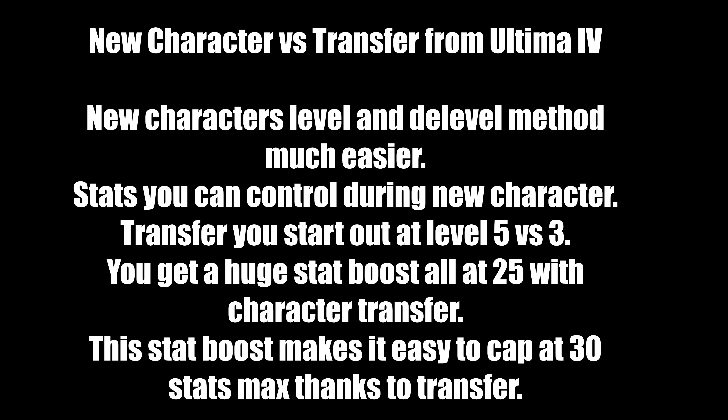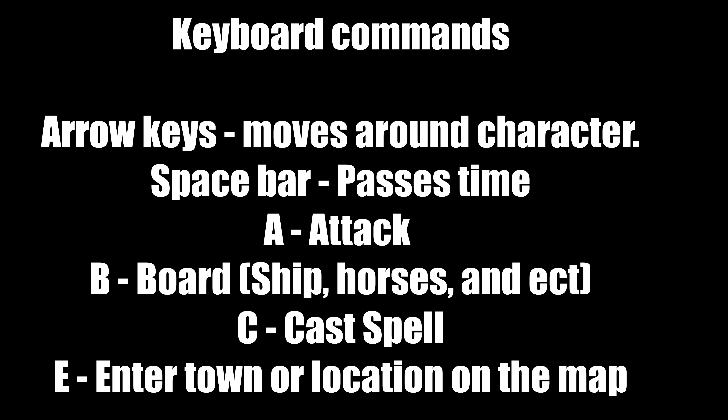Next part of the Don't Panic guide: the controls, which are the keyboard commands. Arrow keys move your character up, down, left, and right — very simple, very easy. Space bar passes time, so if you want to wait for an NPC to walk by, hit space bar. A is the attack key — use it to attack enemies, or if you're foolish, attack a guard.